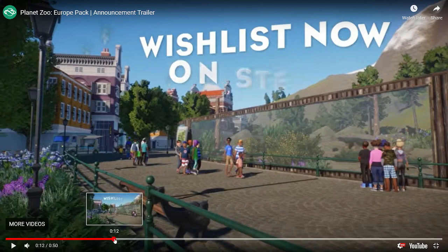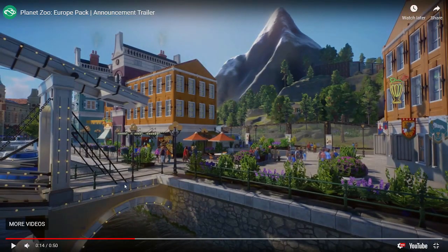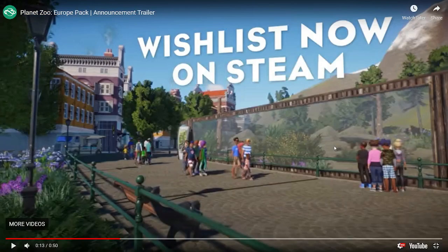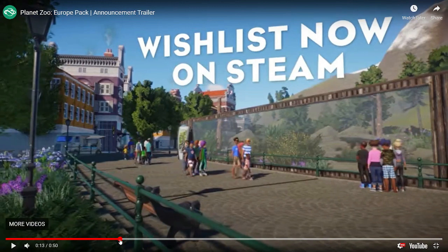So here we actually get to see the little badger in here. He's so cute. I don't know why he has such a big habitat, but frontier's gonna frontier. I'm weirdly excited for this little badger. I just feel like the short little dumpy animals make zoos and I am here for any time that we get new short little dumpy animals — the animals that most people don't even look at. Those are like my favorite parts of the zoo.